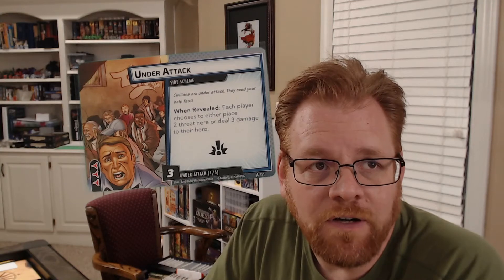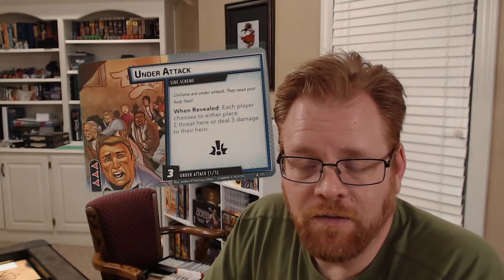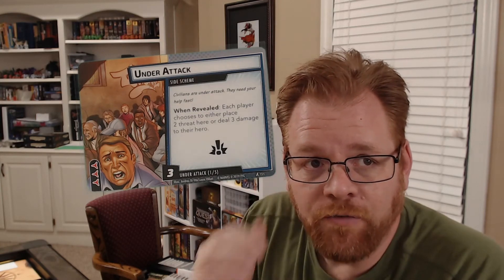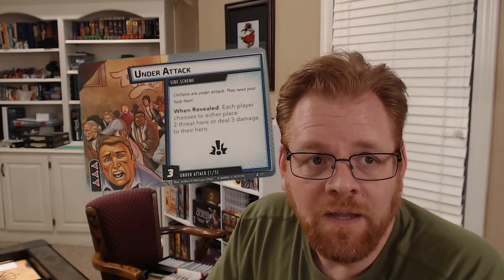The next one is Under Attack, which you normally play with Ultron. The Under Attack side scheme is a pretty powerful one — it's caused me pain. The two threat or three damage usually happens exactly when you don't want it to, and it's got three boost icons on it too. That one can create problems.